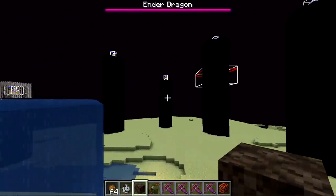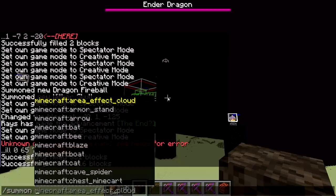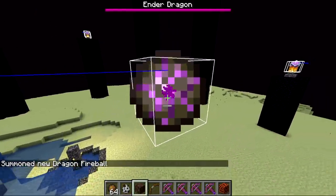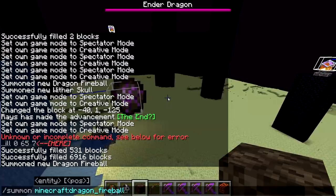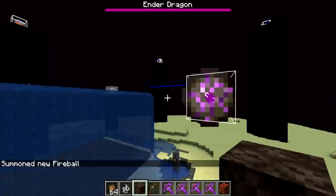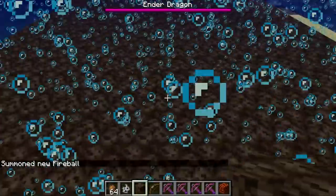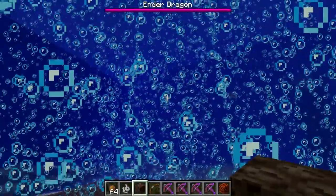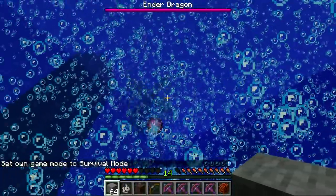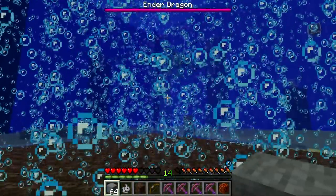Those aren't all the projectiles — the ender dragon shoots a special projectile called a dragon fireball. Unlike ghast fireballs, dragon fireballs can't be redirected by punching. Testing whether bubble columns affect them: placing the player in the center of a lot of bubble columns to see if the dragon shoots at us. The fireball definitely got redirected by the bubble columns, so it seems like you're safe in there from dragon fireballs.